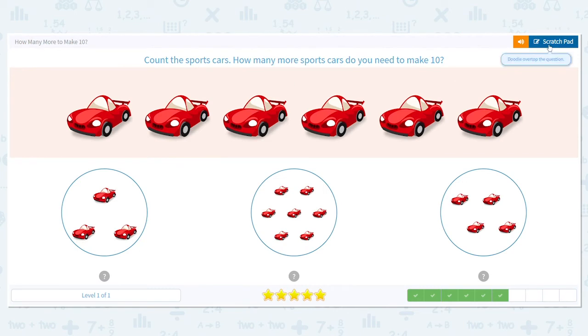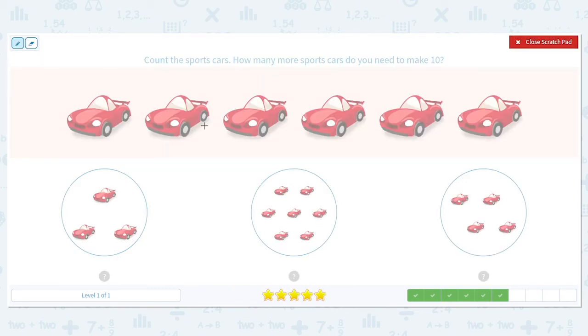Next, let's count our sports cars. One, two, three, four, five, six. We have six cars plus how many more equals ten. Let's try this first one. I have three, so six, seven, eight, nine. Wow, nine is really close to ten. So do you think I'm going to need a lot more cars to add on to the six, or just a few cars? Because here's a hint — adding three on got us really close, we got to nine.